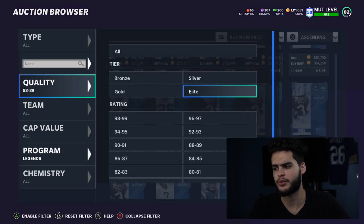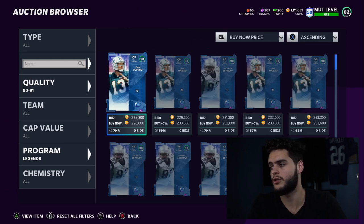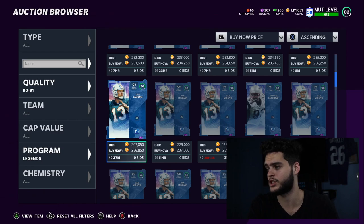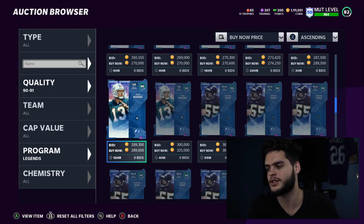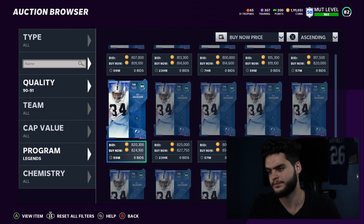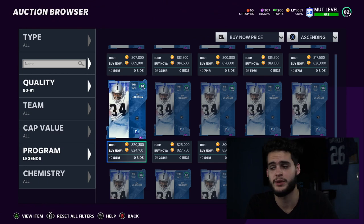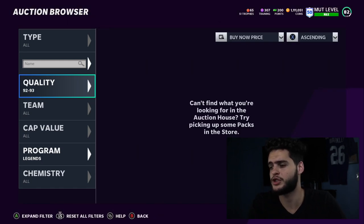The banger pulls would be Dan Marino or Richard Seymour — at least 200K after tax. Junior Seau I'd probably sell given the price. And Bo Jackson at 800K — I'd have to sell him. I already have one, so if I pull him I'd sell both, get 1.6 million back, and maybe pick up Barry Sanders at that point.